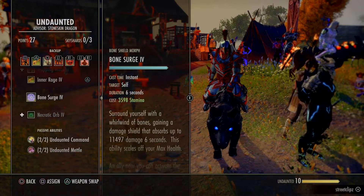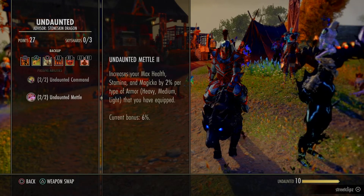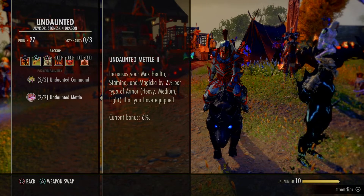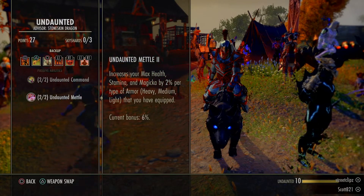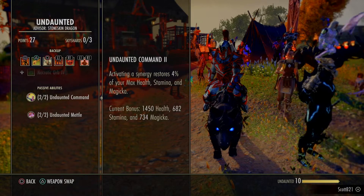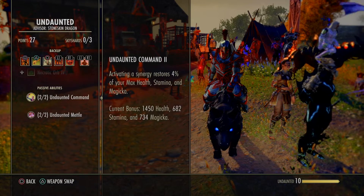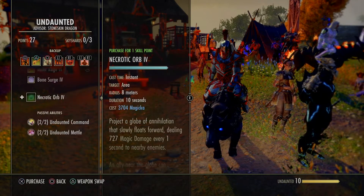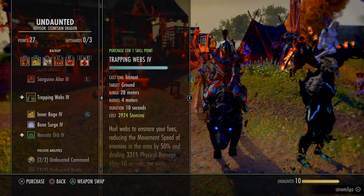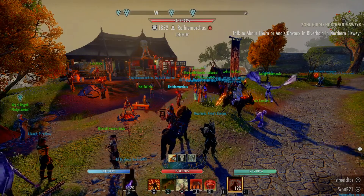As a tank I use the Altar, Inner Rage, and Bone Surge from the Undaunted skill line, but the passives are also really good for any class. It increases your max health, stamina, and magicka by 2% per type of armor worn - so I've got one medium, one heavy, and one light. Also, activating a synergy restores 4% health, stamina, and magicka, which is really important for your sustain. Make sure you do the Undaunted and unlock the skill line - as you do your daily dungeons it will rank up on its own.